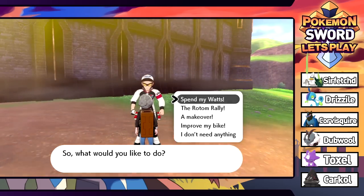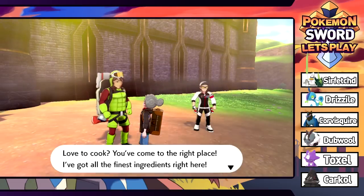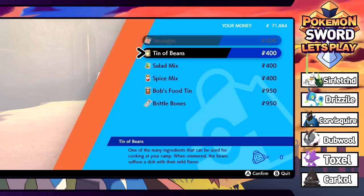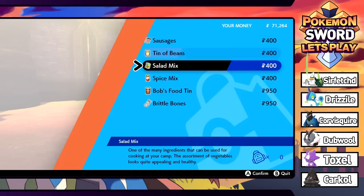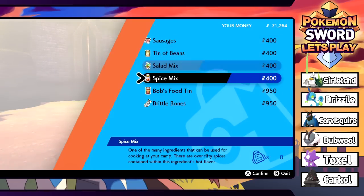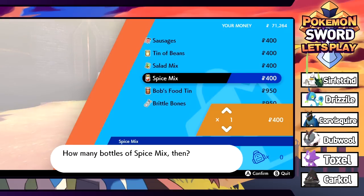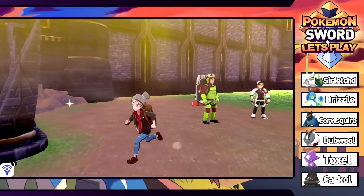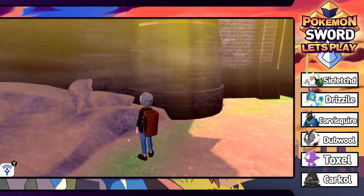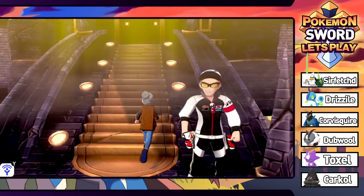There's a cooking NPC - they've got the finest ingredients. We can buy sausages for 400 dollars - expensive ass sausages. Also tin of beans, salad mix, spice mix, Bob's Food Tin, and Brittle Bones. Let's get some spice mix to go with our sausages. We have 70 grand - saving money to get pimped out with new clothes. There's also a hidden Great Ball right here - we'll take a free Great Ball!